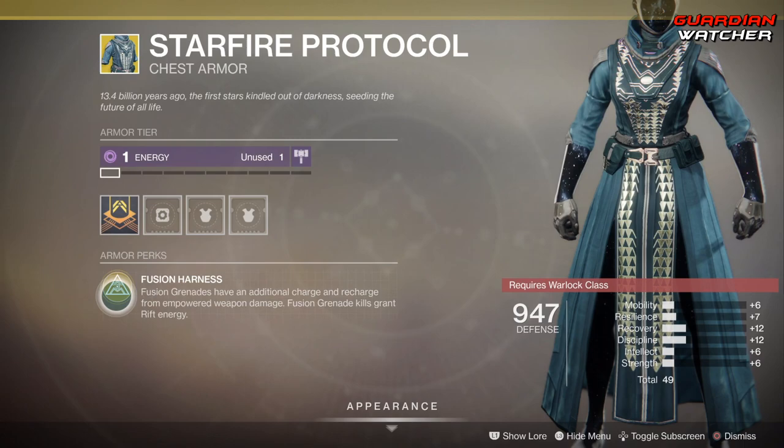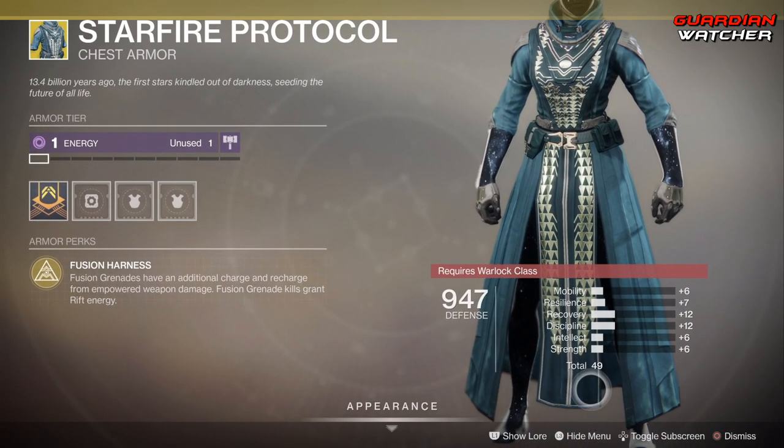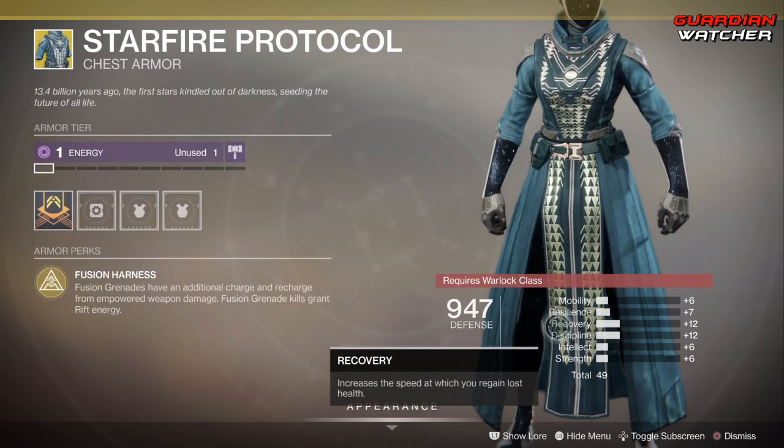Next we have the Starfire Protocol. The intrinsic perk is Fusion Harness: fusion grenades have an additional charge and recharge from empowered weapon damage, and fusion grenade kills grant Rift energy. The total stat roll isn't really that high — the highest is a plus 12, and yes it does have two plus 12s, but still.